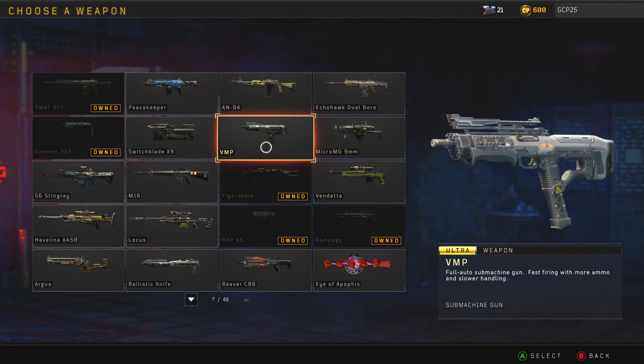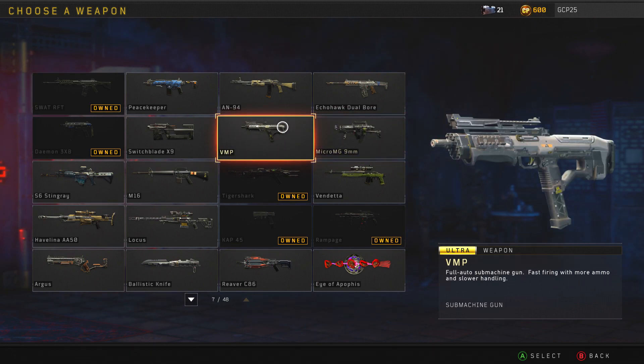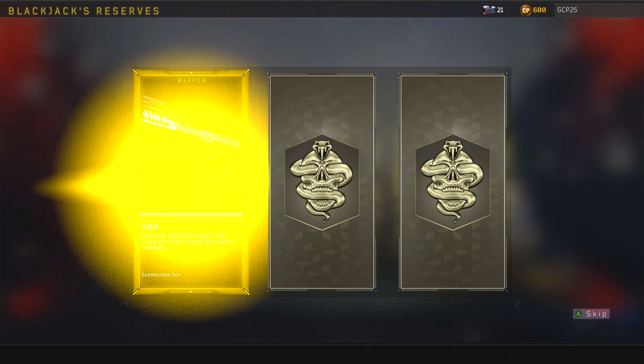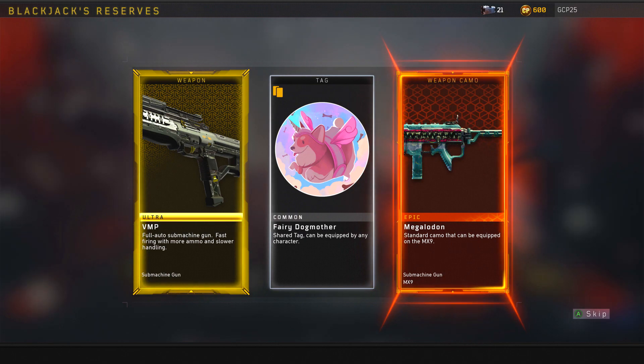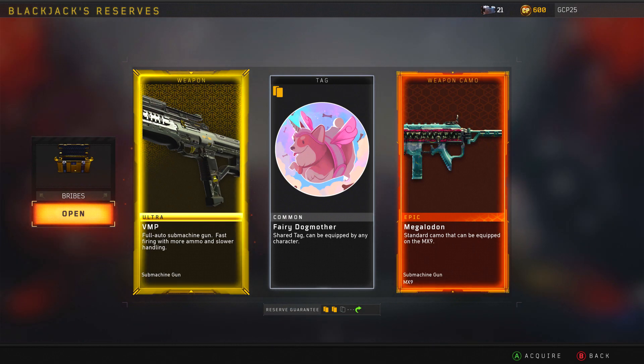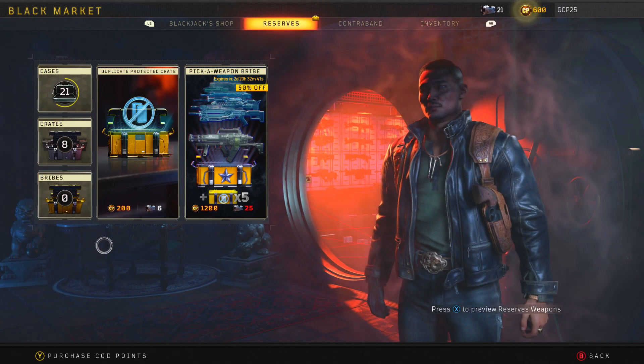The one that I'm going to go with, as a lot of people have recommended to me and I think is best overall, is the VMP. So I'm gonna become one of these VMP sweats. Here we go — redeem free bribe. The VMP is now in my possession, there it is. Fully auto SMG. And I also got the Mecladon standard camo for the MX9, which is pretty sick as well.